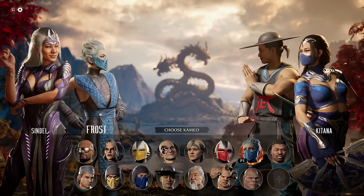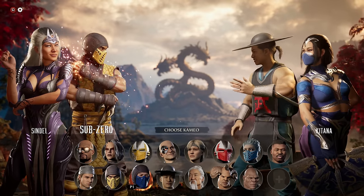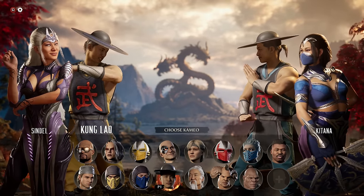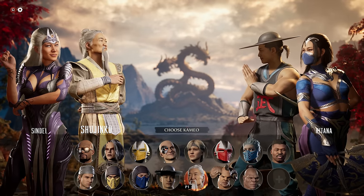Cameos are at the heart of this game. They offer so much to every character, it will define how you play. If you play a character with Kung Lao, your game plan is way different than if you're playing with Shujinko — even if you're playing the exact same character.